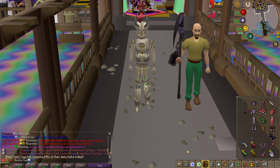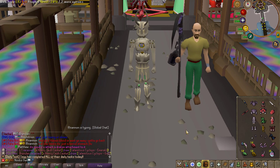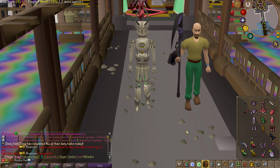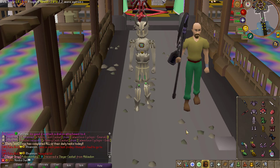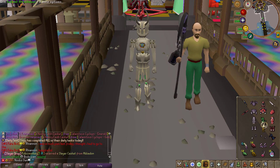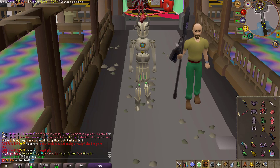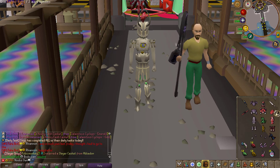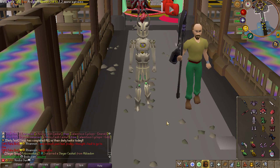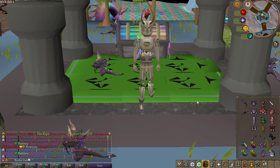Also, for the first time ever in Custom X history, they are introducing armor requirements. In order to wear the new Calamitas armor set, you must have made all three Clue Gem sacrifices, meaning you need to unlock every single Calamitas Cyclops boss first. This is done by cutting up the Gallant, Noble, and Expert attachments into the Emerald, Ruby, and Gold crystals used on the pedestals.